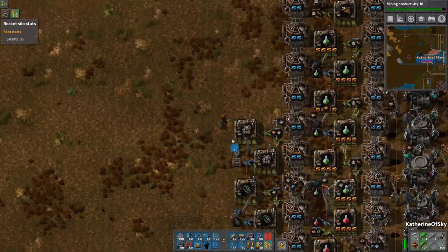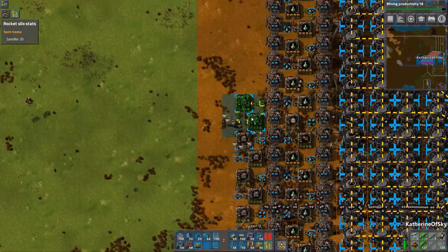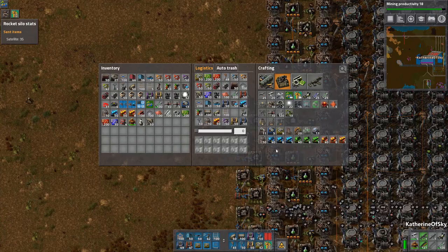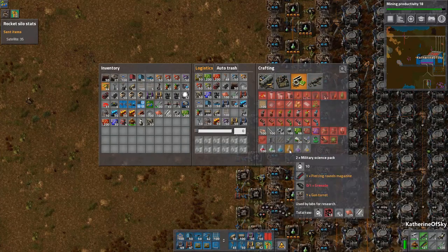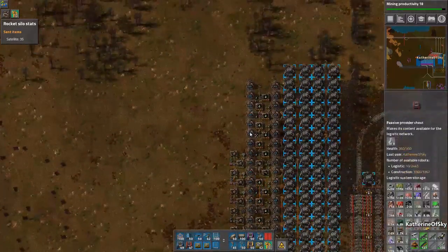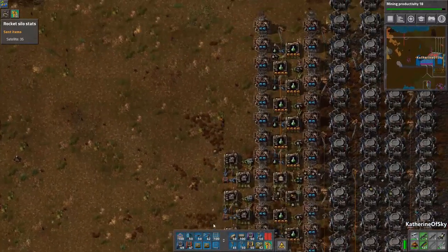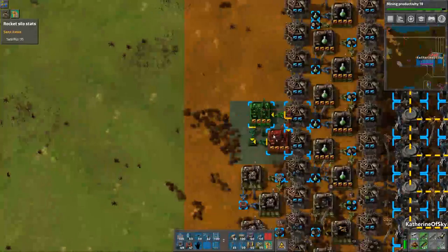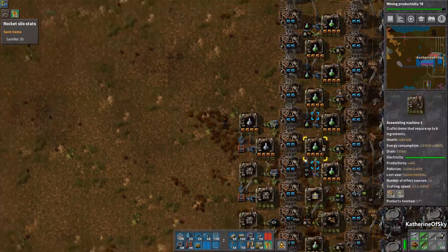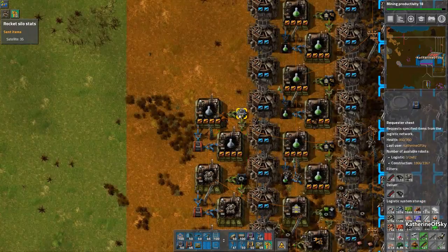We need just another set of these: 2, 4, 6, 8 — we're done. Let's check: we need piercing rounds, grenades, and gun turrets. We need 11 of these military science assemblers. The cool thing is that science packs can use productivity modules, which is extremely tasty. Let's get these going.